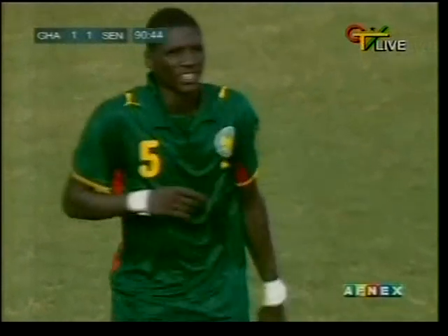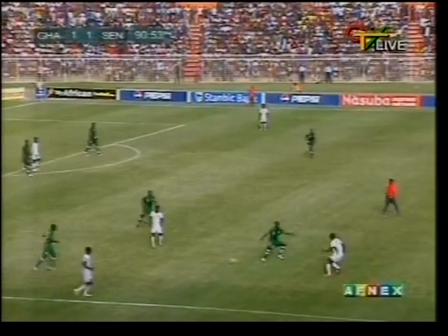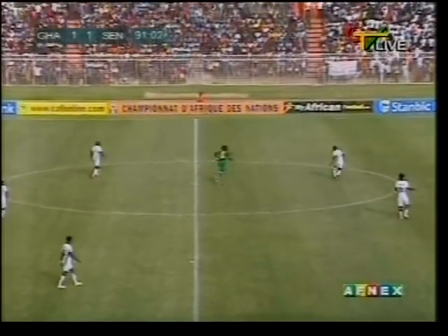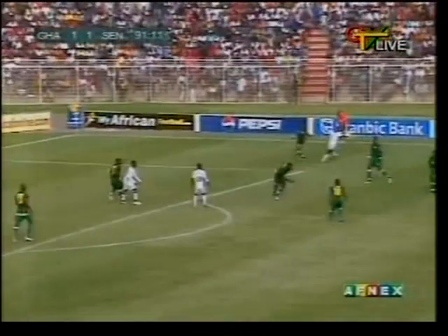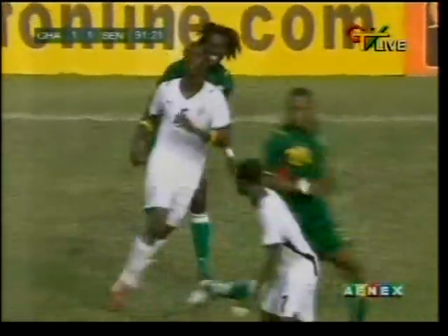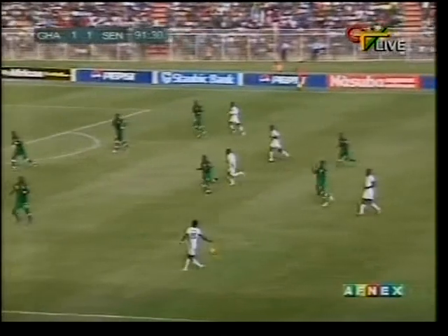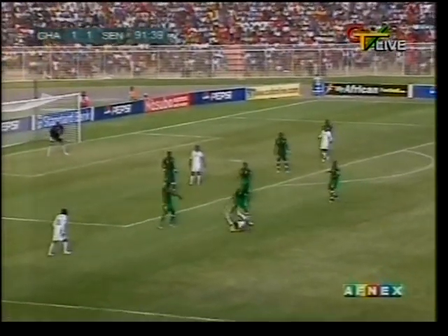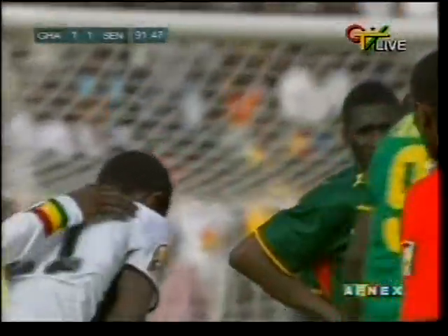Ball put out of play, Ghana will get it back halfway inside the Senegal half. Good turn. Senegal making sure they're all behind the ball, working hard to prevent any late dramatics. Ayu, who's been a danger man, into the middle — his pass doesn't get through. Senegal bring it away off the left wing. Free kick to Ghana right on the edge of the box — this will be a great opportunity for Ghana to snatch a late winner.